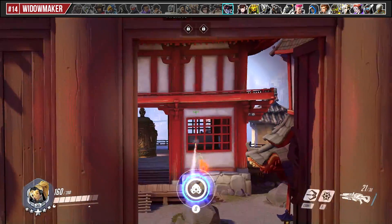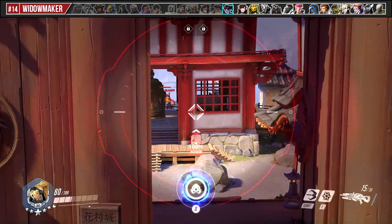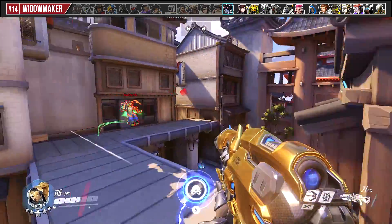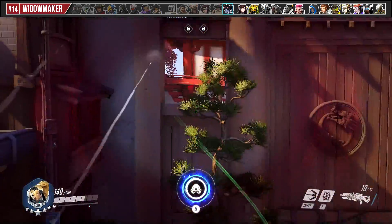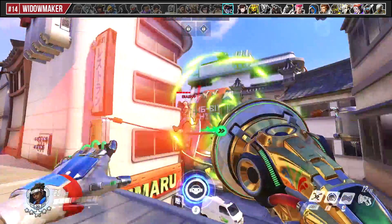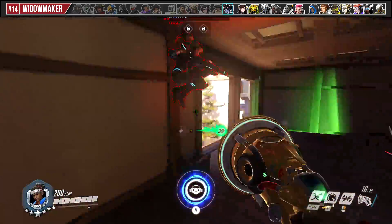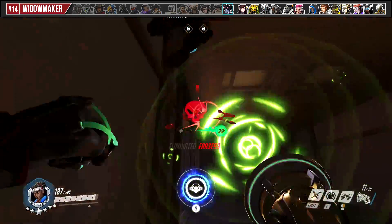One of the best ways to slow down a Widowmaker is to just shoot a bunch of primary fire shots in her direction to apply pressure and potentially mess up her aim. I would generally avoid going up against a Widow, but if you have to, dance around her and dump lots of primary fires and melees onto her as close as possible. Don't boop her away, as this makes it easier for her to line up a shot. Save your boop for when she's low, as booping then punching on a low enemy is a great way to finish a kill with quick burst damage.